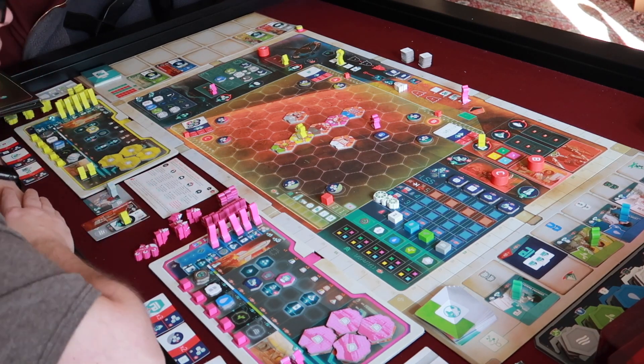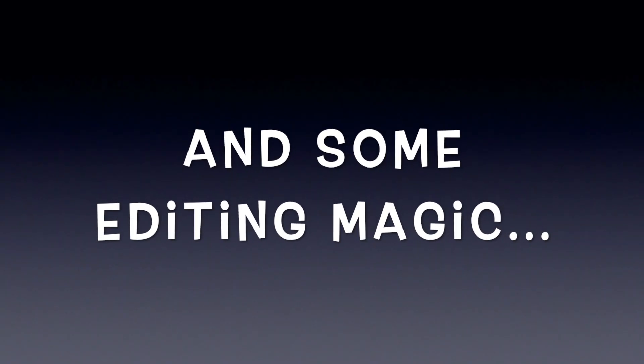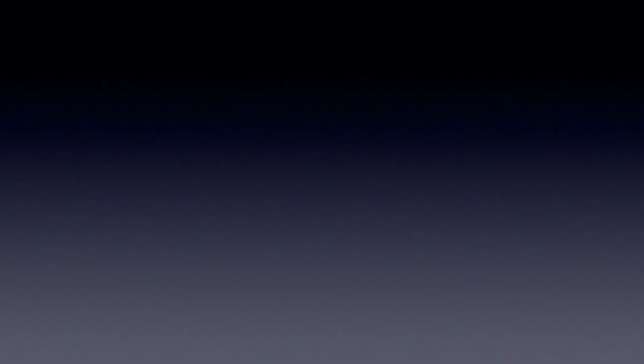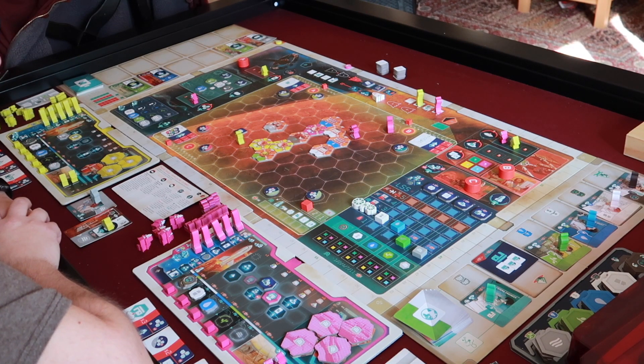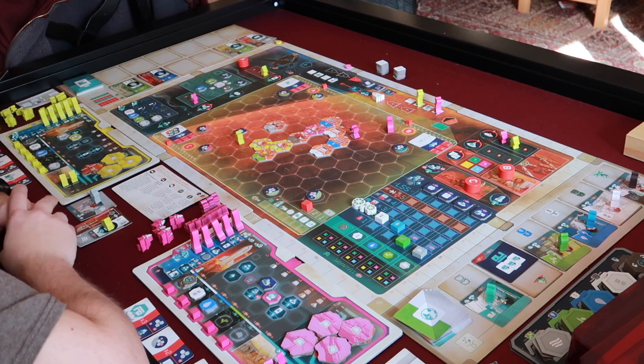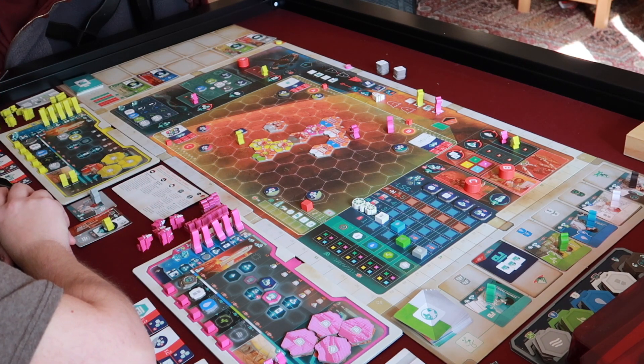Trying to find where to resupply. Let's keep on keeping on. Yellow goes first because they're number two still. That was a few rounds of On Mars. I made a lot of mistakes with the yellow player — I was planning out some weird things and it didn't seem to work out very well. Whereas purple seemed to be off to a pretty good lead so far.